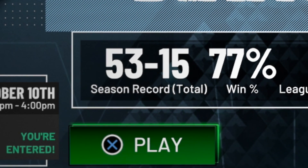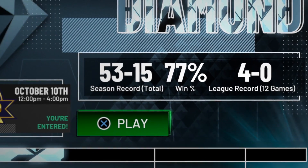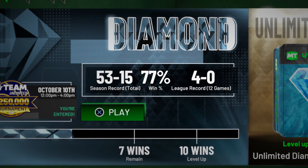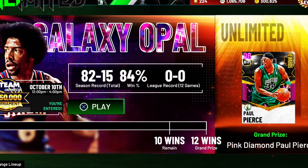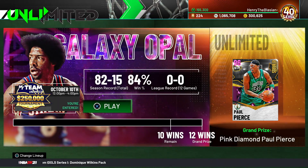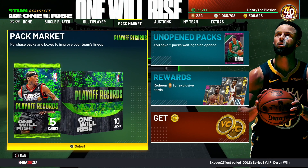Last time on my unlimited runs using Pink Diamond Steph Kirby, we got to 53 and 15. I told you I was gonna get to Galaxy Opal no matter the cost — and the job has been done. We're now sitting at 82 and 15 and the Galaxy Opal tier has been completed. This is something I wanted to get out of the way as soon as possible.